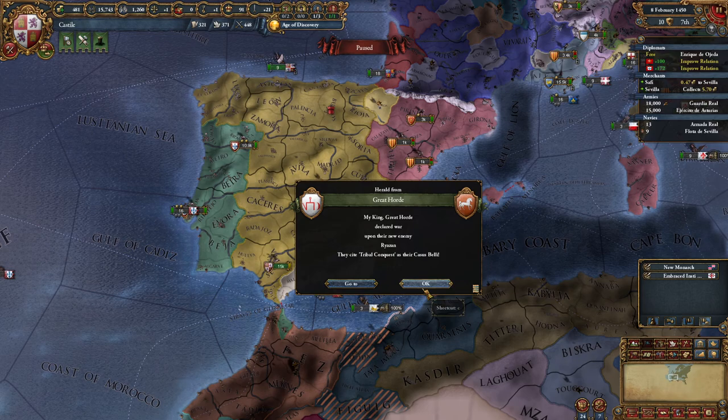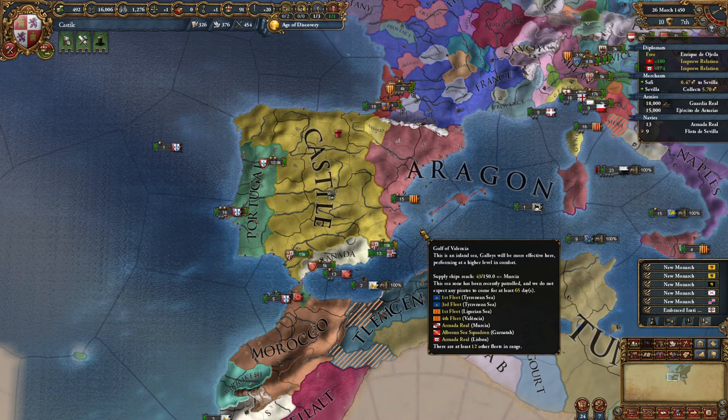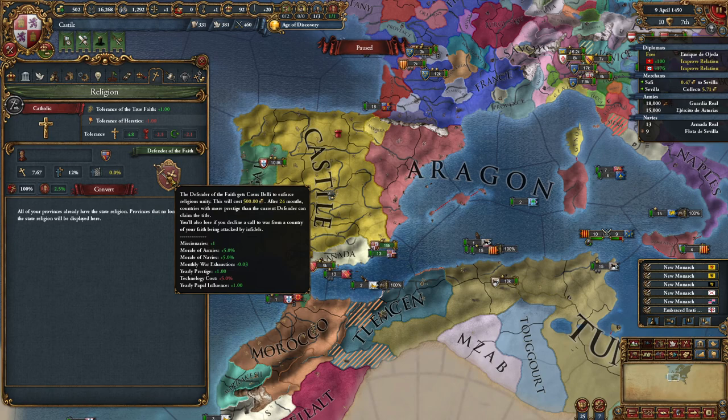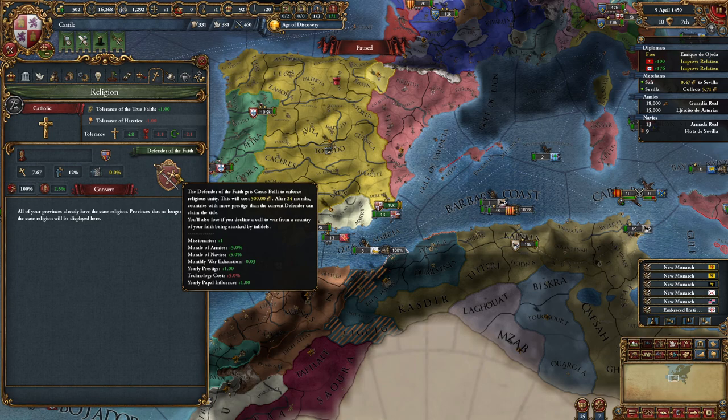When we complete our mission we'll get a pop-up so I don't have to check all the time. The Great Horde declared war on Ryazan. We now have 500 money - when you have 500 ducats you can become Defender of the Faith. That's in your religious tab in your country view, it costs 500 ducats, and you get an extra missionary and more yearly papal influence. But 500 ducats at this point is too much - we need money to build buildings very soon.